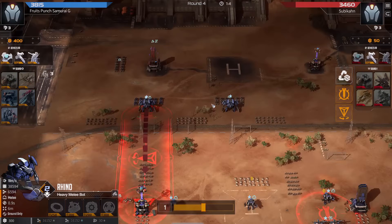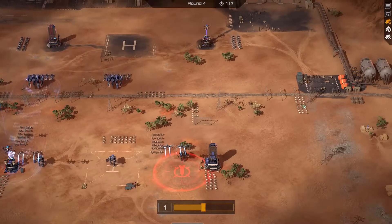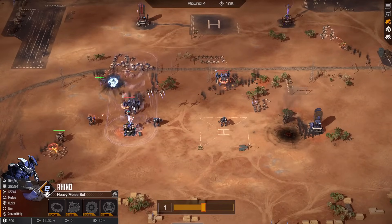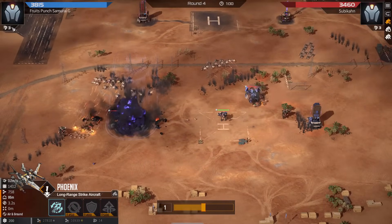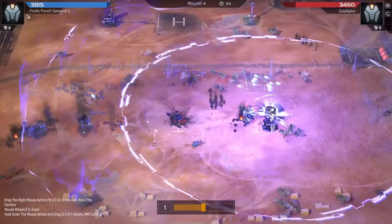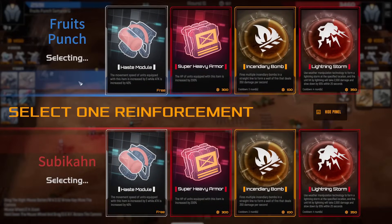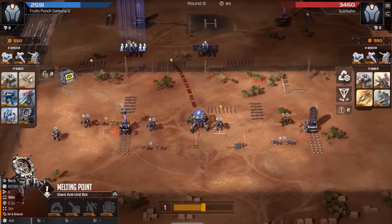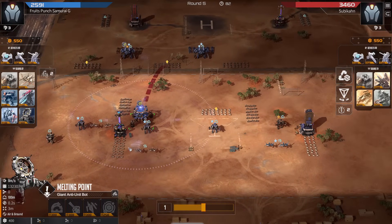Rhino getting mobile beaconed in towards the tower. Some fangs were added now, also some flank crawlers on the right side. The rhino is just moving in — phoenixes by the way with charge shot. I feel like blue is currently working on multiple answers to the same thing: assault melting point and charge shot on the phoenix are both there to answer rhinos. I usually do not like going for multiple answers to the same thing.